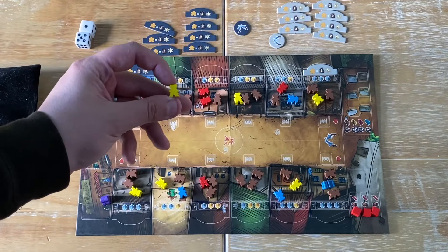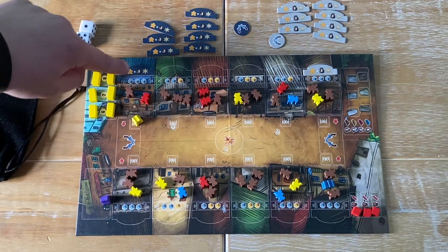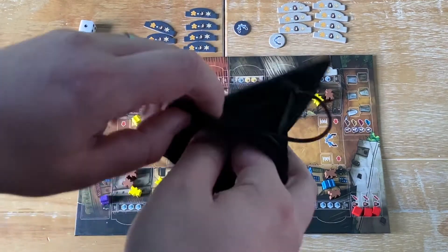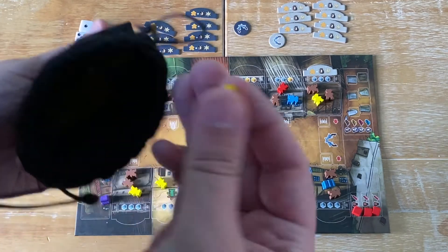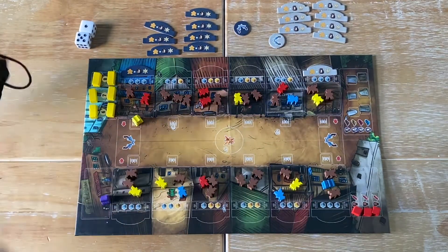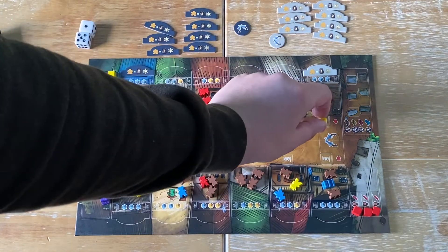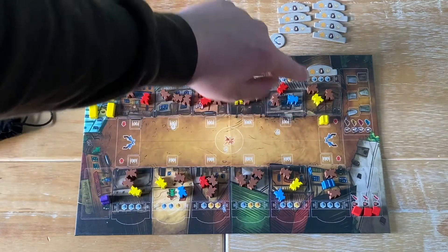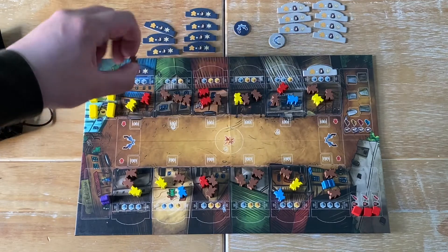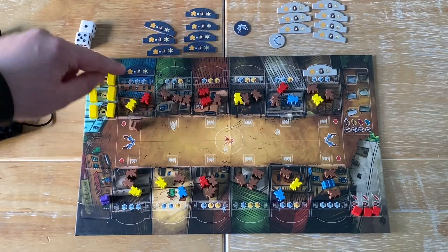Yellow meeples are miners. When they are placed under a building, the owner of that building draws that many times from the bag. So if I'm the blue player and I placed a miner there, I would get two draws. However, if I placed that miner at a different building, the gray player would get those draws instead.